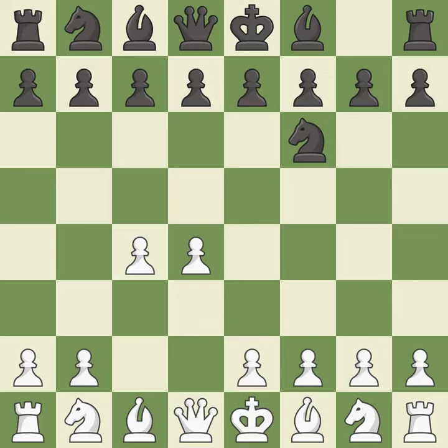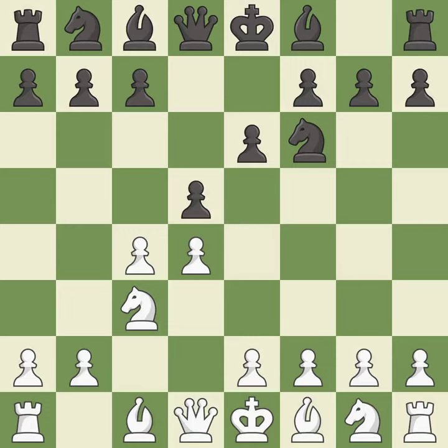e6 opens up a line for the dark-squared bishop and prepares to castle quickly, while preparing to push a pawn to d5 and recapture with a pawn if captured. Nc3 develops the knight to fight for the e4 square and to control d5. d5 takes space in the center, attacks the c4 pawn, and helps control the e4 square.